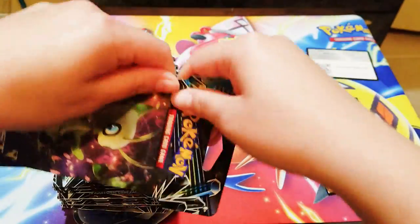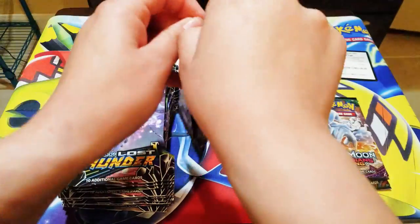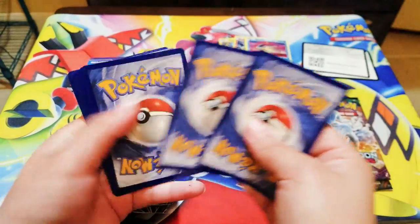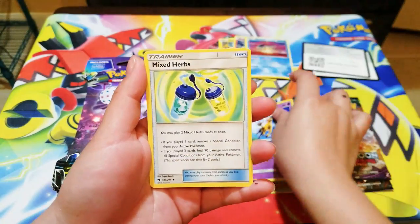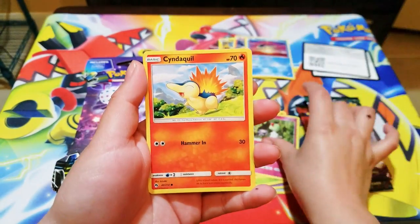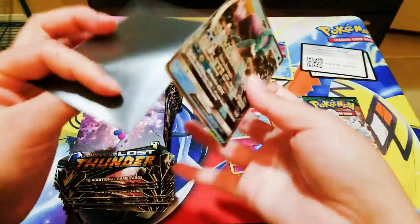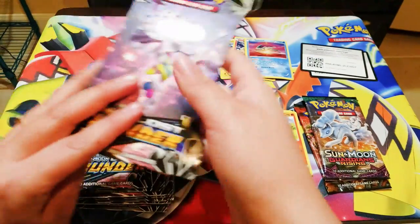Let's start with Lost Thunder. I'm really hoping to get hyper rares and full art cards — wish me luck! Here's the code. We got a Lightning Energy, Girafarig, Mixed Herbs, Popplio, Skittle, Onyx, Snubbull, and reverse foil Snowball. Oh my god — Suicune GX! That is very nice. Let me put it in the Ultra Pro sleeve. We got our first GX — Suicune GX, nice!